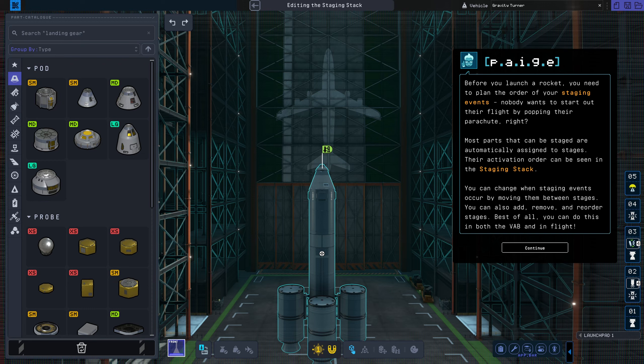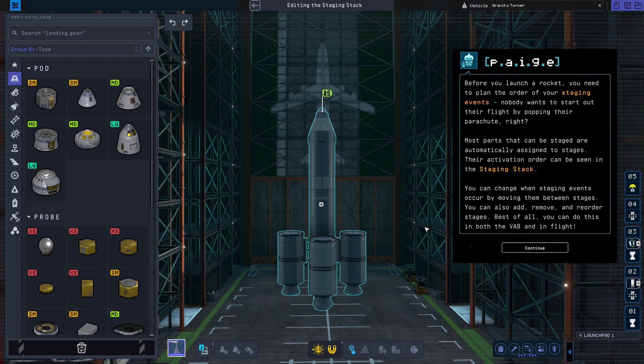Before you launch a rocket, you need to plan the order of your staging events. Nobody wants to start out their flight by popping their parachute, right? Most parts that can be staged are automatically assigned to stages. Their activation order can be seen in the staging stack. You can change when staging events occur by moving them between stages. You can also add, remove, and reorder stages. Best of all, you can do this in both the VAB and in-flight.